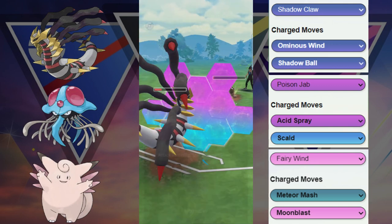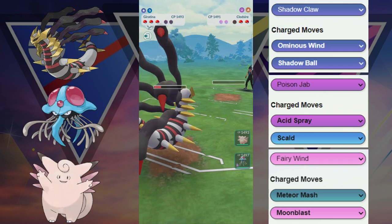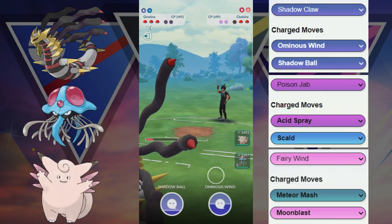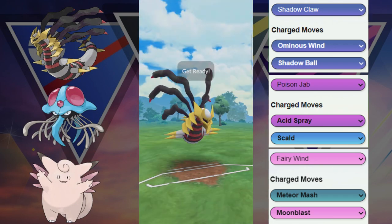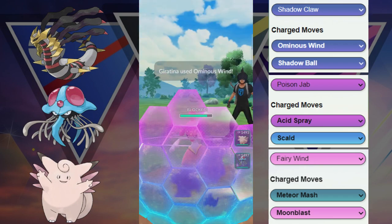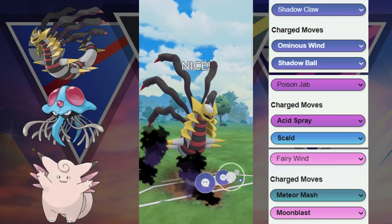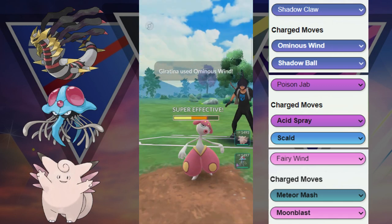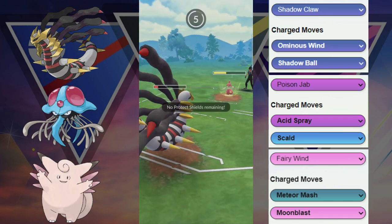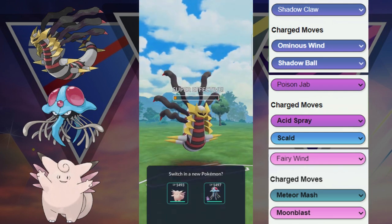Here we're going to shield to keep this Giratina because they haven't decided to switch out, so we think that this Giratina is gonna be pretty decent — and in fact that is true, it ends up being the Medicham in the back. Here we're gonna throw this Ominous Wind. We finally get the shield and now we're gonna build up again and throw another Ominous Wind. Let's see if we can get this last shield for some decent damage. Our opponent ends up throwing the move on cap tie so they are gonna be able to get this Ice Punch off.